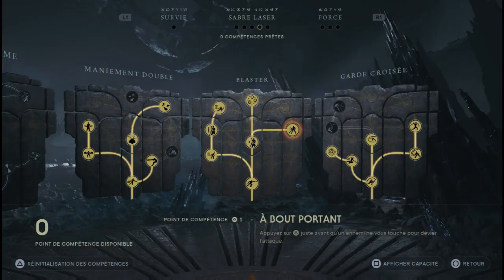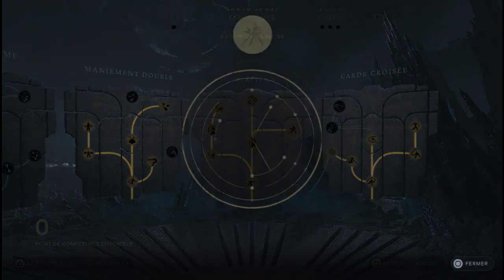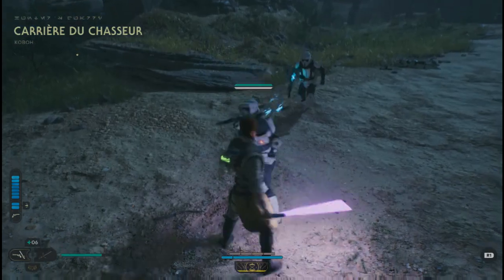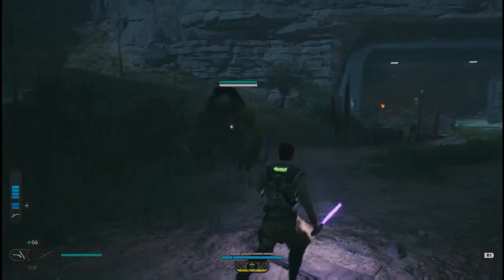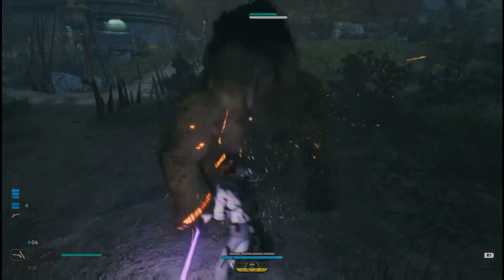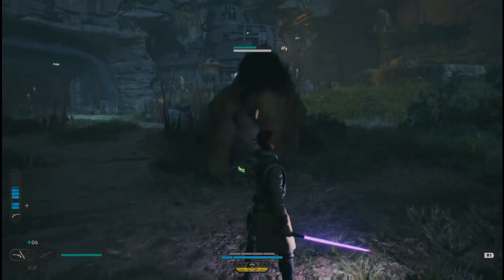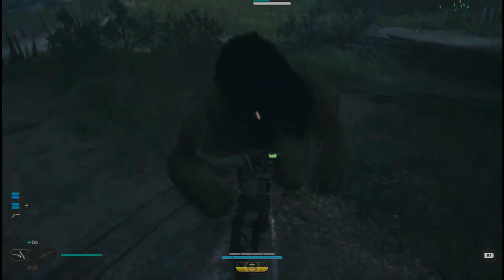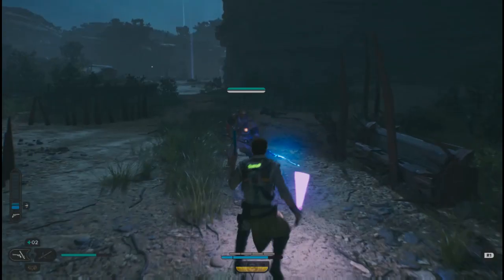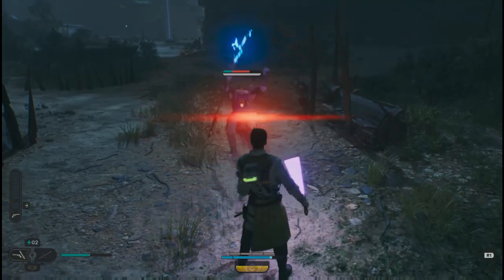À beau portant, qui est une de mes compétences préférées du blaster. Il faudra vraiment utiliser cette compétence au bon moment, c'est-à-dire avant que l'ennemi ne vous touche. Vous pouvez one-shot les petits ennemis ou stun les plus gros comme ici la grosse bête. Cette compétence me fait fortement penser à Bloodborne : vous devez tirer sur l'ennemi juste avant qu'il vous attaque pour le stun.